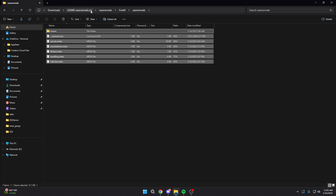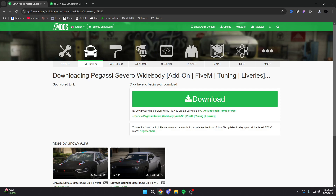So this is literally drag and drop simple. Just find FiveM ready vehicles and drag and drop them in. You don't have to go through the whole process of what I'm about to show you, but let's say you really find a car you want and it's not FiveM ready — let's dive into how you guys can make that FiveM ready.